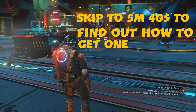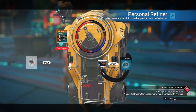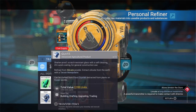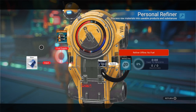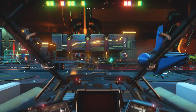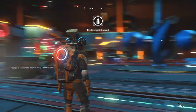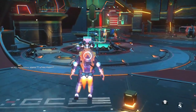It's not too hard to get, but you will need a personal refiner. Click on the personal refiner, grab whatever you want to duplicate, put it in the personal refiner, then exit out of it and get into your ship. Back out of your ship, and now we need to find a random person.